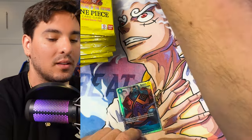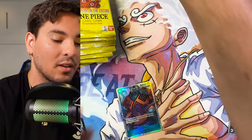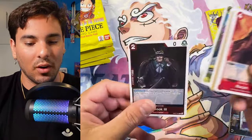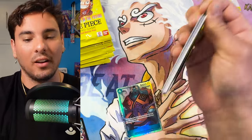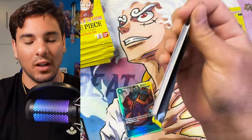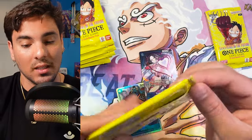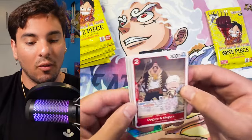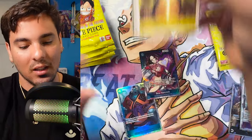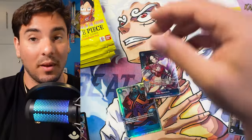Honestly, the Manga Boa's value — I could never be mad about getting that. But I just want an Egghead Luffy. I'm a psycho for it. I just want to play it in every deck that's yellow, ever. There's never a yellow deck I want to play that doesn't have that Egghead Luffy in it. It's just too fun. An Alt-Art Boa and a Manga Boa — I wouldn't be mad about that either.